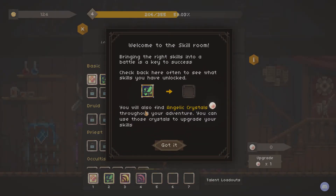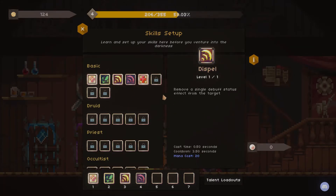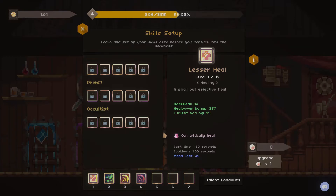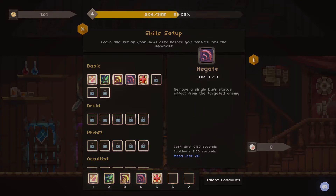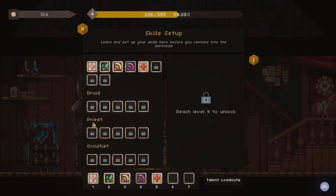The skill room is where, on top of upgrading your abilities, you can also determine what you're going to put in your cast bar. You can only have seven spells, unfortunately. We have Radiant Heal — longer cast time but heals all party members for a moderate amount. Base heals 74, heal power bonus 28, so current healing does 91. And it can critically heal.